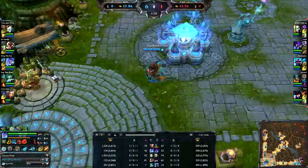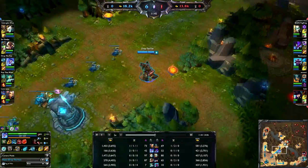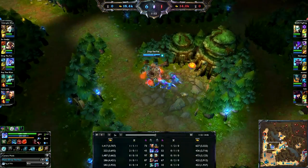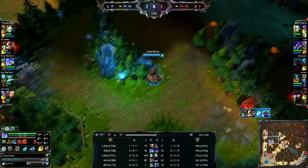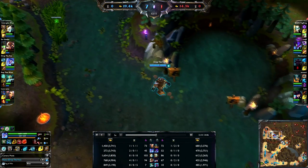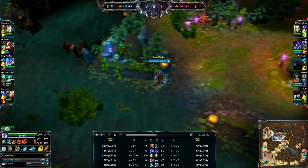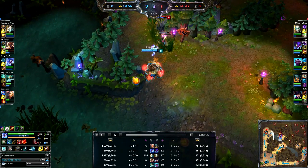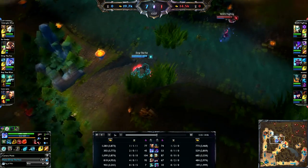I'm building into my Spirit of the Ancient Golem here. This is kind of standard. It's a bit wasted because I've already got a Sight Stone, so the ward on my Ancient Golem is pretty unnecessary and won't really get too much use. But still, Ancient Golem is a nice item on him. The health is good, and also the fact that you get extra health scales very nicely - when you eat a Golem, you get 10% extra health as well. All of these things scale up really nicely and can make him quite dangerously tanky.